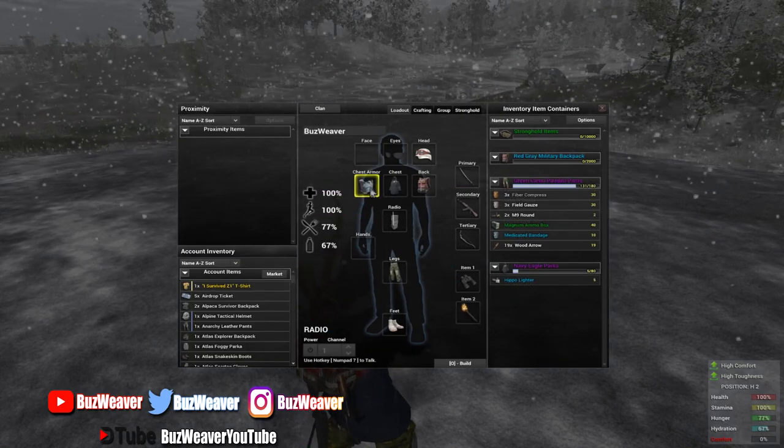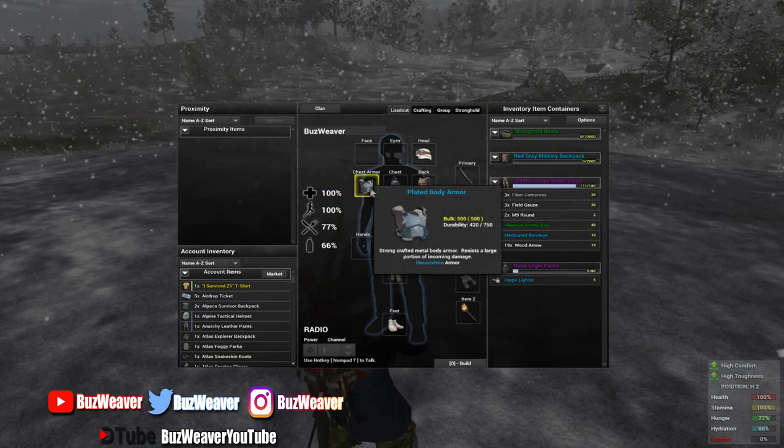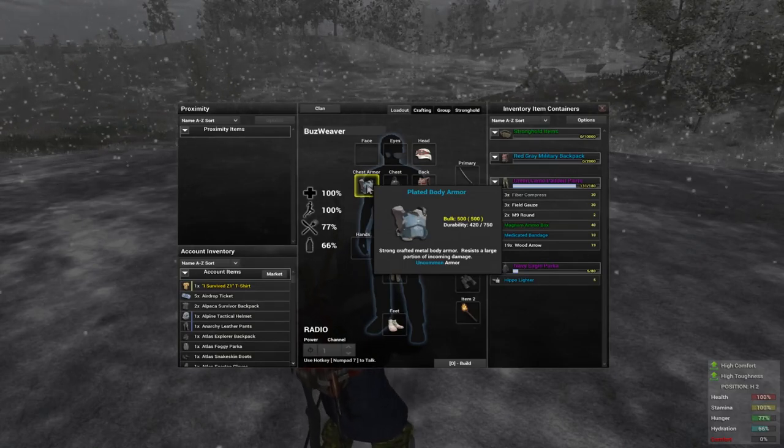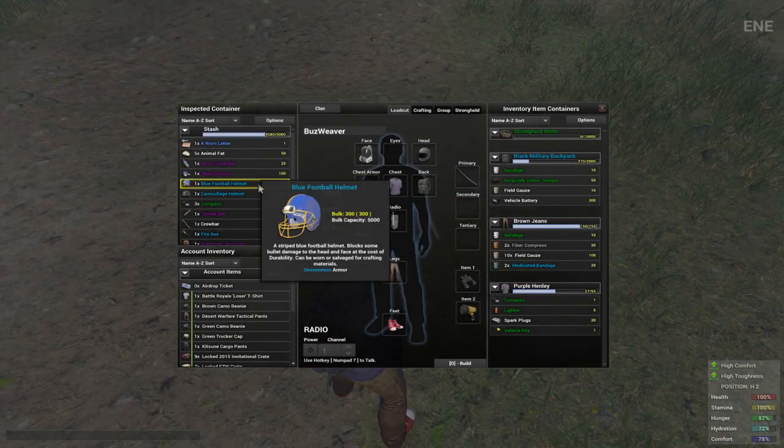Lower armor tiers were removed, and like the weapon cleaning kit, you'll still be able to make the plated armor while still finding the rare Kevlar Vest. Helmets have been returned to their mitigation, so they'll prevent the same amount of damage as they used to.